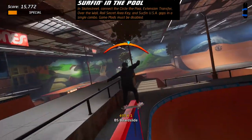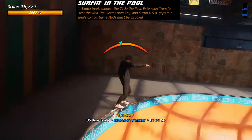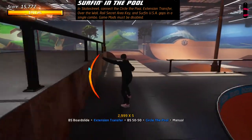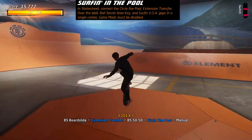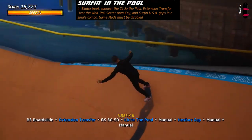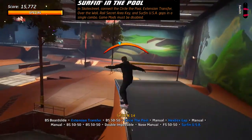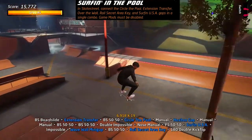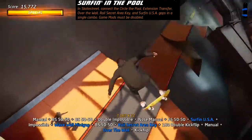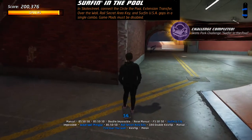In Skate Street, jump up and grind the Birdhouse sign, then drop down to get the Extension Transfer and the Grind Around the Bowl. Manual down the hill, then get enough speed by grinding the edge and get back up to grind the edge of the quarter pipe for the Surfing USA gap. Get the rail jump, transfer over the wall, and remember if you need to level out, hold R2 to make sure you land.